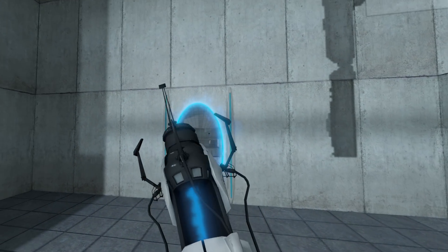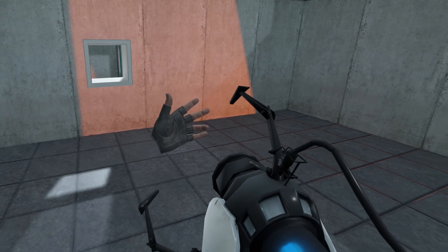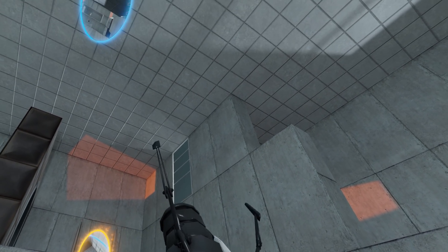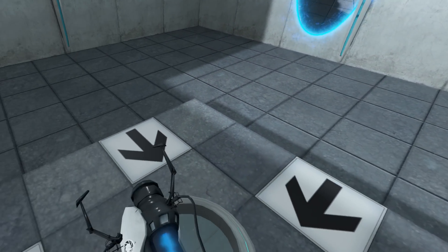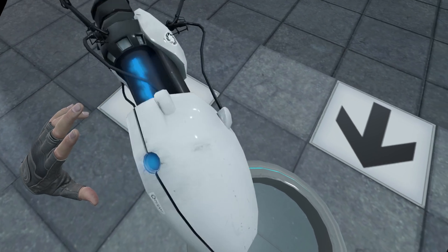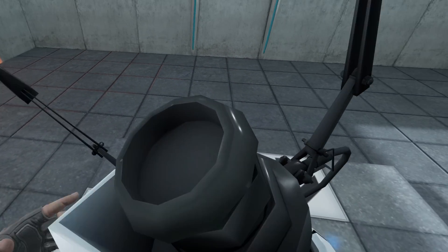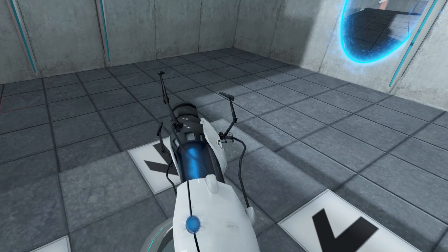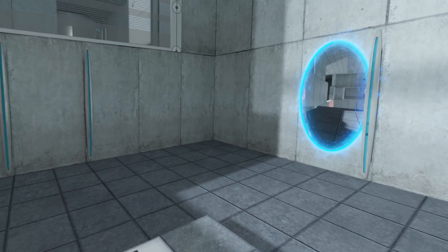Very good. You are now in possession of the Aperture Science Handheld Portal Device. With it, you can create your own portals. These infradimensional gates have proven to be completely safe. The device, however, has not. Do not touch the operational end of the device. Do not look directly at the operational end of the device. Do not submerge the device in liquid, even partially. Most importantly, under no circumstances should...